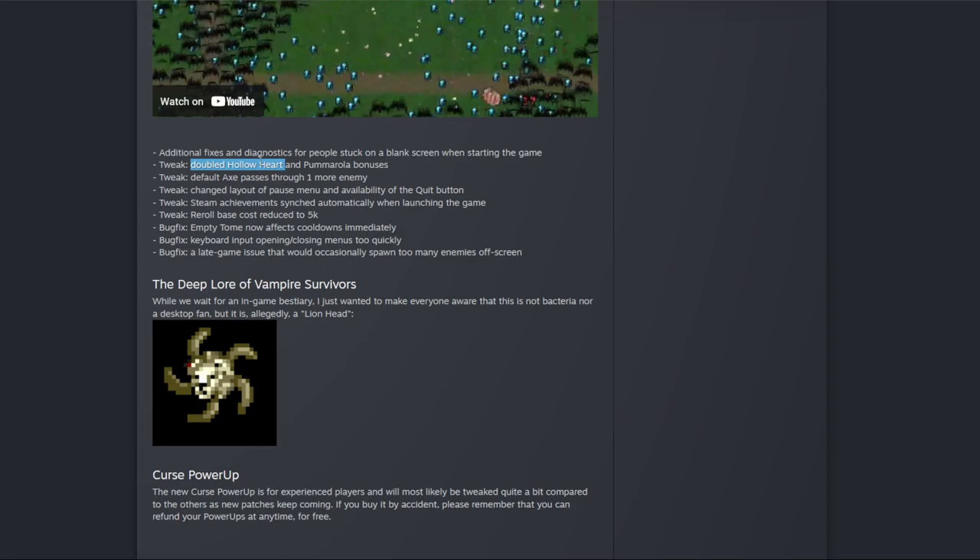Additionally, fixes and diagnostics for people stuck on the black screen. Tweak: doubled hollow heart and Pomola bonuses — nice. Those were, in my opinion, the worst items anyway. We used Pomola because, you know, super garlic.